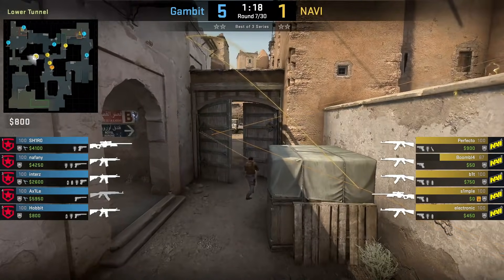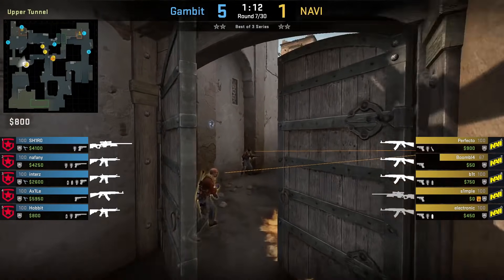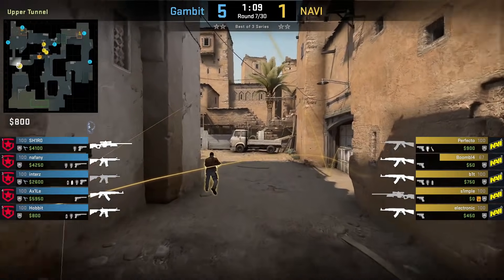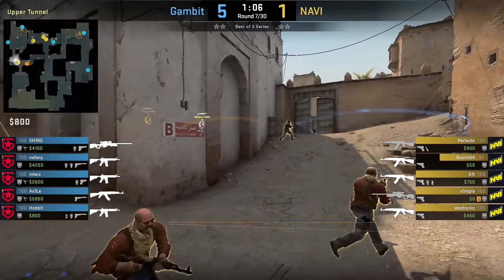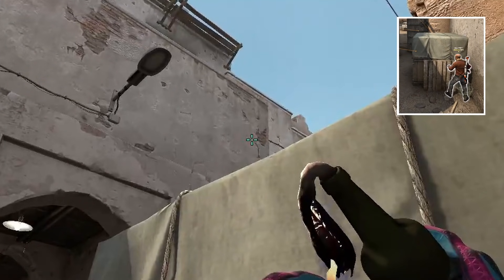Electronic throws a door molly that won't spread through the door and allows his teammates to walk out without taking damage. Gambit might think that Navi might be running a default. Navi uses his molly to sneak out mid to do a B split. Electronic can stand behind Xbox to the right, aims here on the wall, then left click throw.